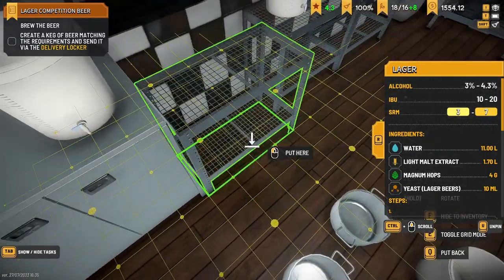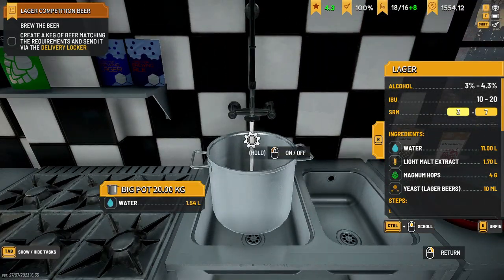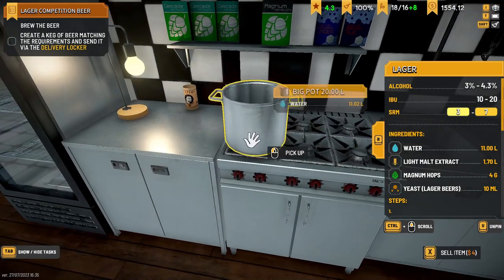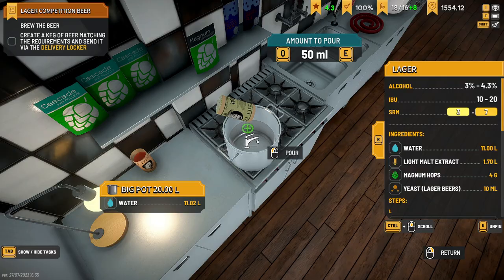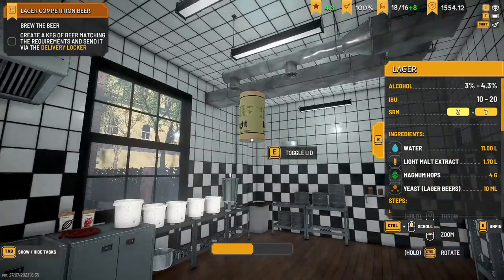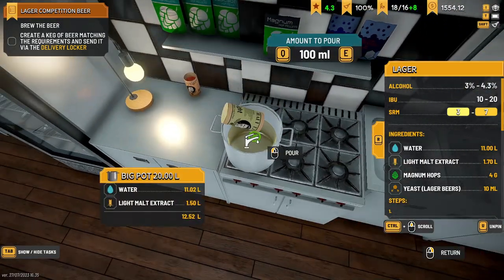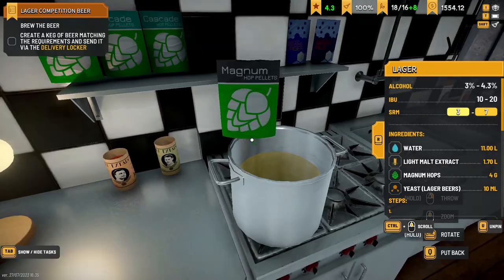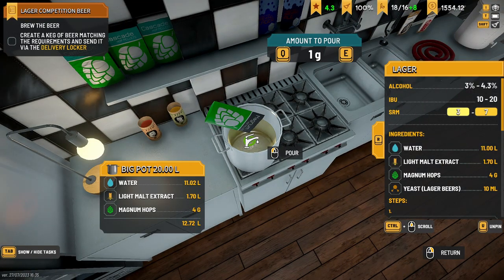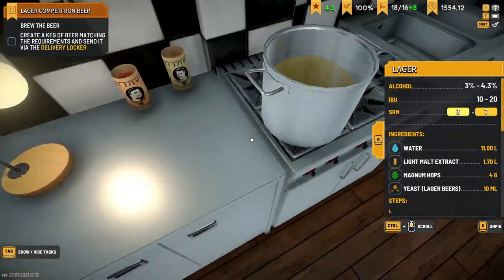If only there was a way of locking things down, that would help so much. I need my big pot and 11 liters of water. 11 liters of water - 1102 inventory. Light malt, we need 1700. I did buy two of these, that's okay. 1500 in the corner. Then we need two out of this - 100 mils, one two, boom. Next we need four grams of magnum hops - one, two, three, four. Then we need to boil this until it's a lager.